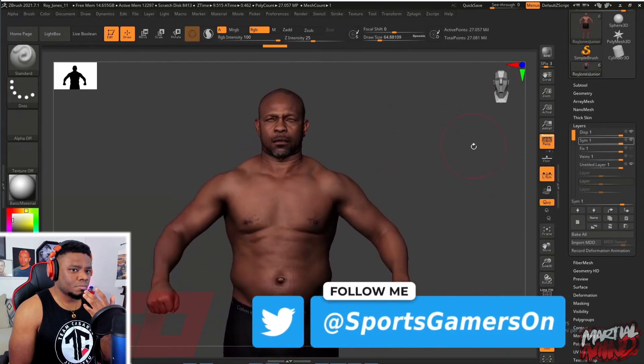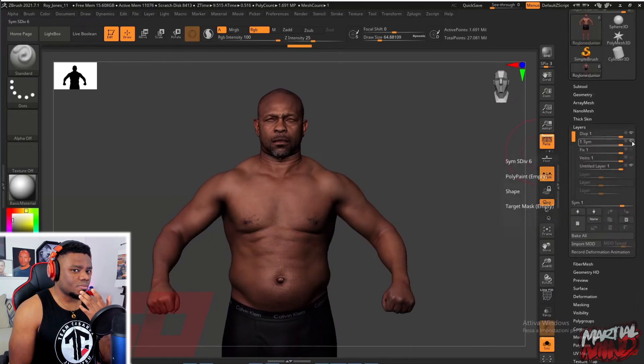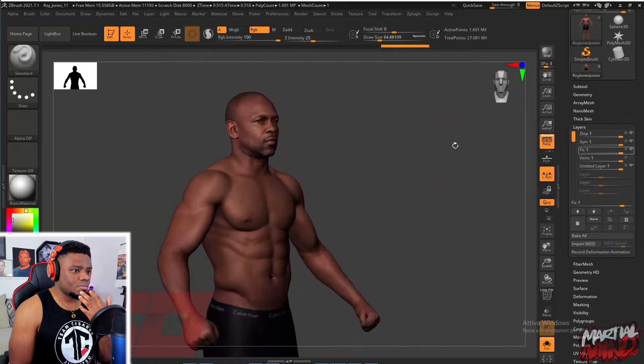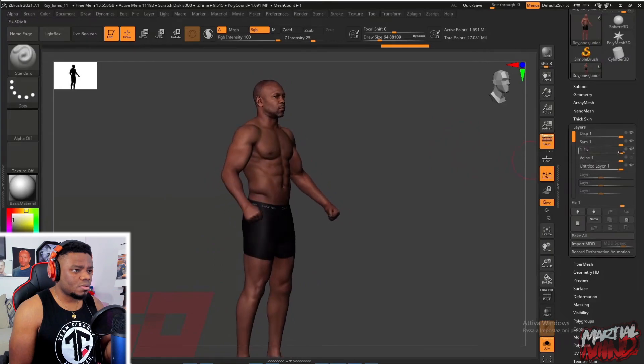SCI walked us through the detailed process of how they created Roy Jones Jr. — from the 52-year-old retired legend he is now to the champion he was 20 years ago. The first step on characters is to get scanned in and they research the fighter using classic photos. Once they have the baseline, the de-aging process begins.